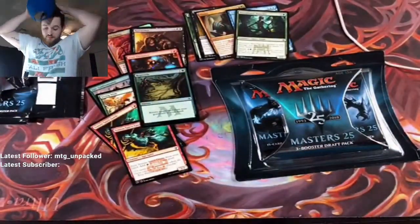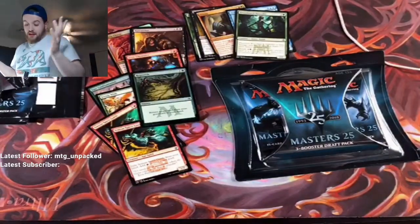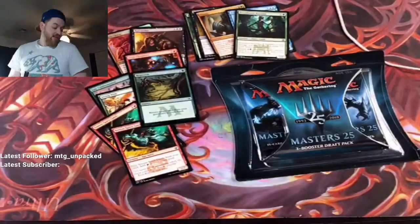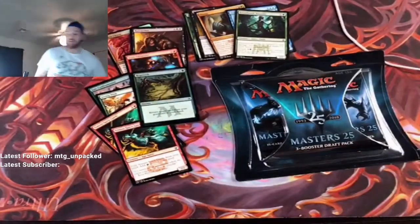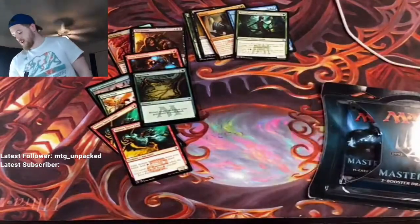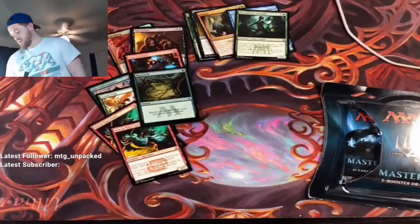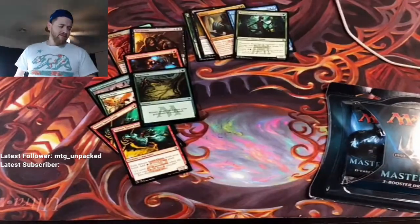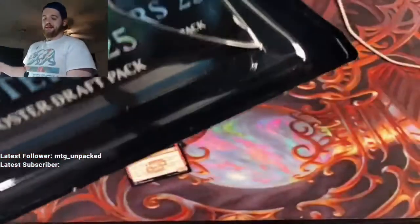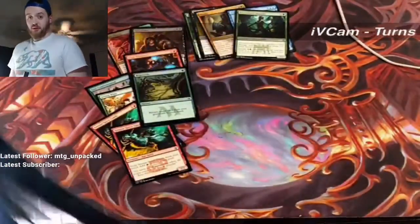So yeah, Walmart obviously didn't get the memo. I don't know how that happened but they let it slip through the cracks. The thing is, I was gonna do a video before tomorrow's live stream just seeing what was in the set. I obviously knew Jace was in the set but I had no idea what else was in it — so this is all brand new to me. Seeing two Simian Spirit Guides — hell yes!